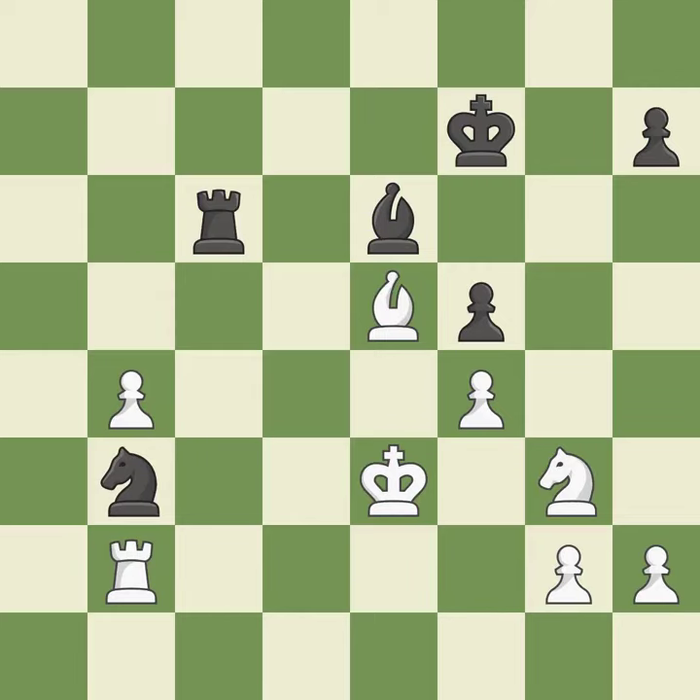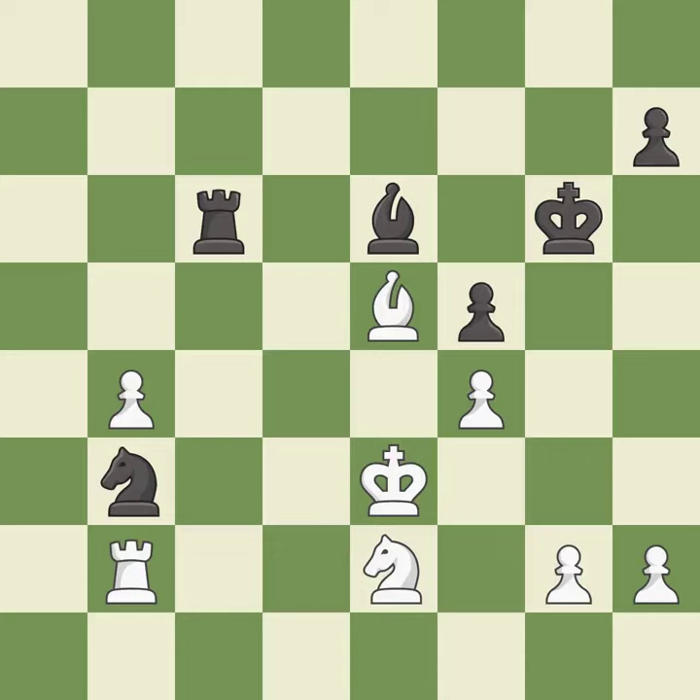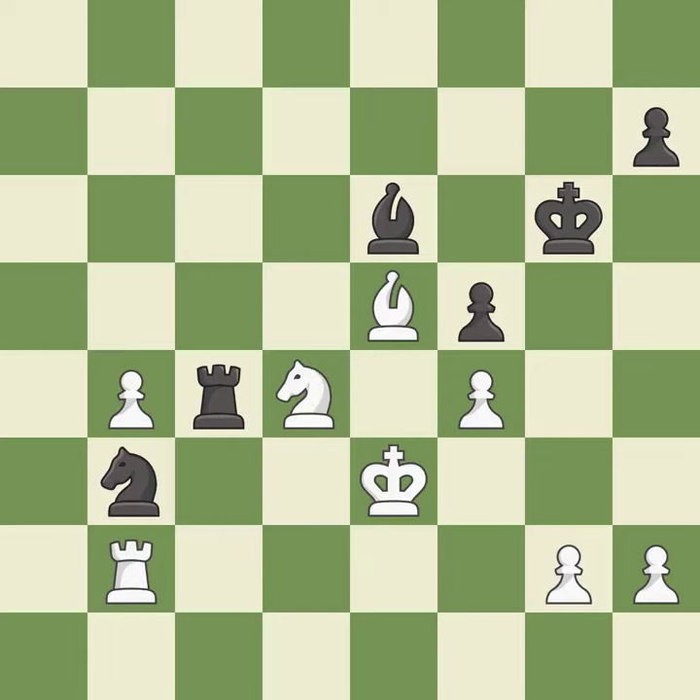A solid choice — it is excellent. This is the start of the endgame and black is losing — it is excellent. One of the best moves — it is excellent. This is the strongest option — it is best. This overlooks an opportunity to defend a pawn that was under attack — it is a mistake. This defends a knight that was under attack and had no defenders — it is best.